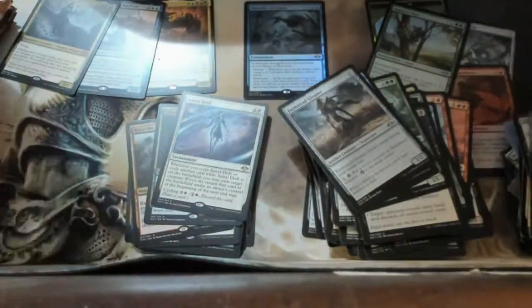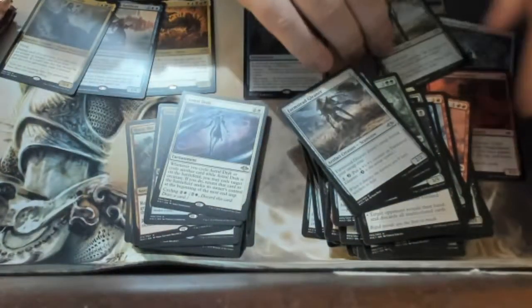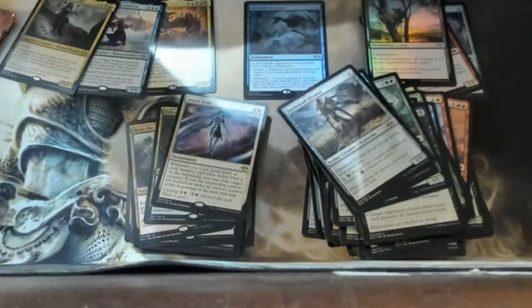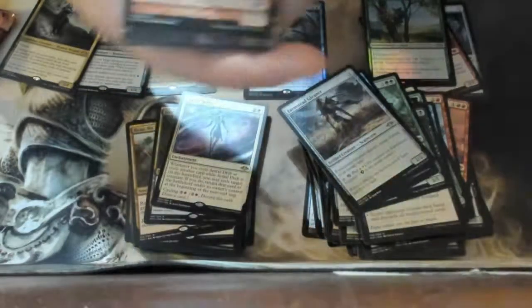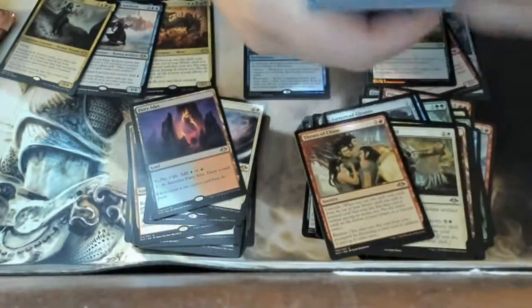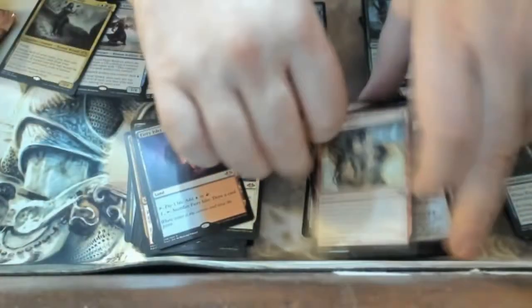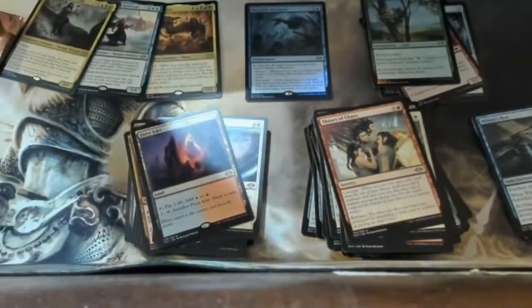Running out of room here; let me make this stack of commons smaller. I'm getting a lot of foils, which is good. I've never bought a whole big box like this before — I've only gotten the little Walmart packs. Oh — a third one! The Fiery Islet! That's three fetch lands now — three shock draws, three shakalaka!